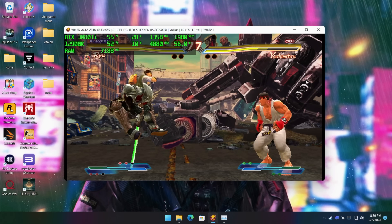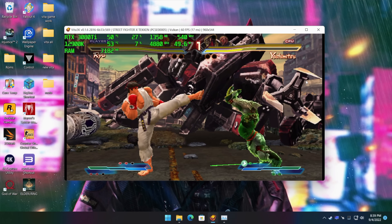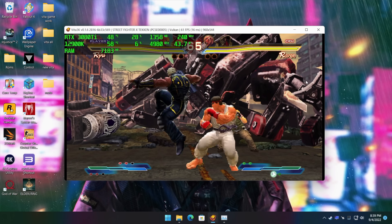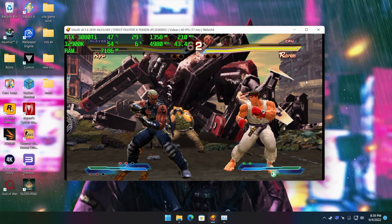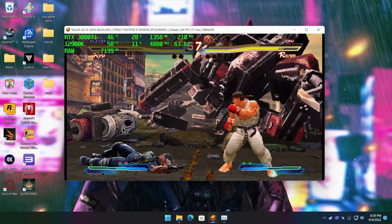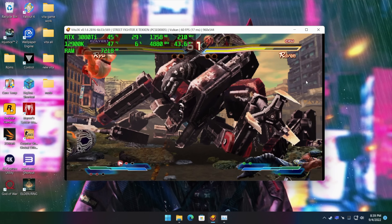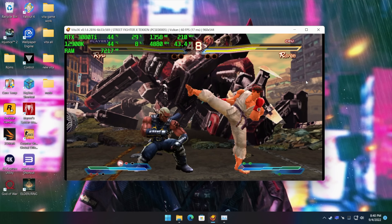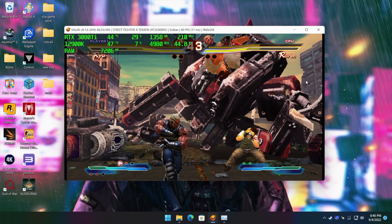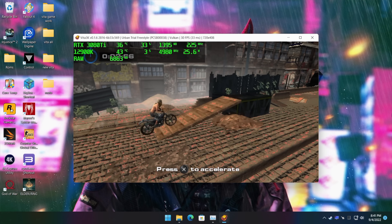Before I wrap this video up, I wanted to give you a look at Vita3K running on my main gaming PC, which consists of an i9-12900K clocked to 5 GHz and an RTX 3080 Ti. I left it at the native resolution just to see what we were pulling — from the CPU I've seen it jump up to around 60 watts in some cases, which is quite high for an emulator like this. On the GPU side we're pulling 30W but only at 210 MHz because we're at native res. It does take a little more power to run this emulator at full speed, and even with Trials here we're still dealing with some graphical glitches.